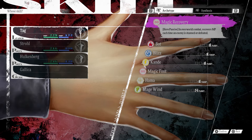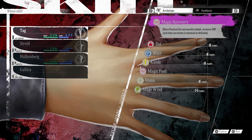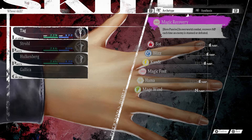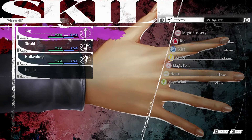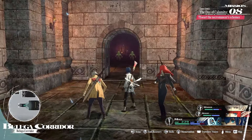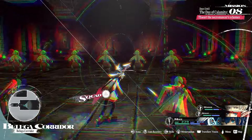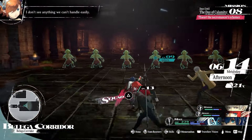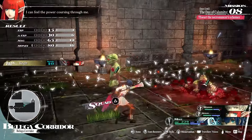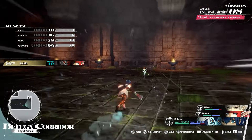Magic Recovery gives you MP every time you defeat or stun an enemy in overworld combat. In other Atlus games, running out of MP or SP forces you to leave the dungeon. But this lets you stay longer by restoring MP through overworld kills. In many dungeons, once you're leveled up enough, there are plenty of trash mobs you can walk up to and kill in the overworld to keep regenerating your MP and stay in the dungeon longer.